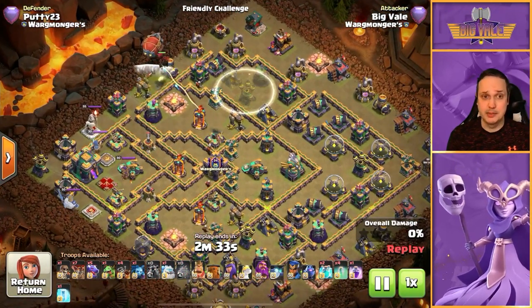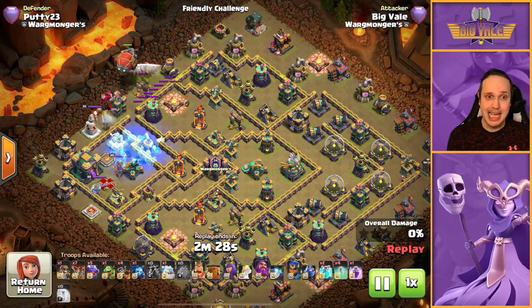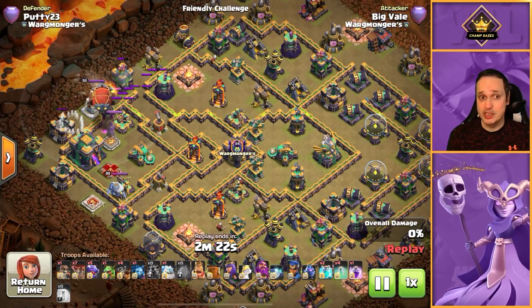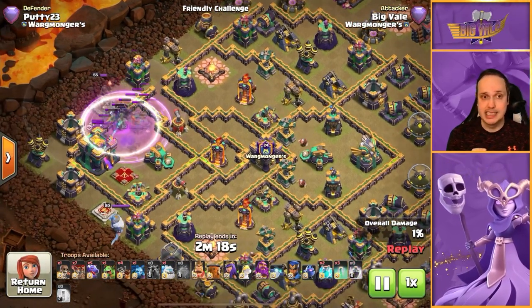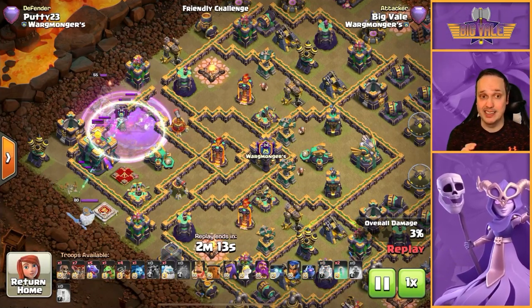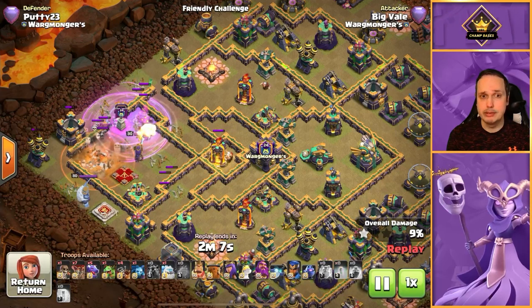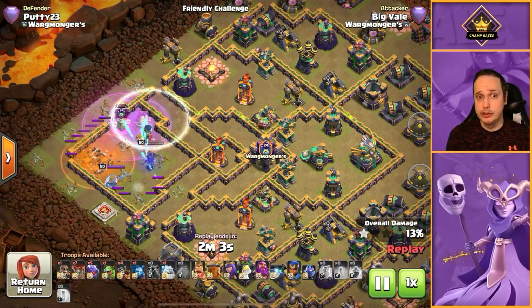There's a little trick with the invis over the air defense to pull the hound down, and we're going to drop the blimp just north of the town hall. The reason we have to do this is that unlike super wizards where it's directional projectiles that chain, these are directional shots that damage everything they touch. So if we drop super archers directly on the town hall, it'll go down before we realize their full value.